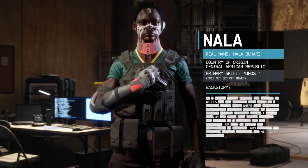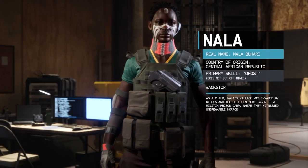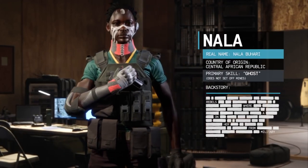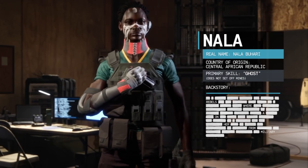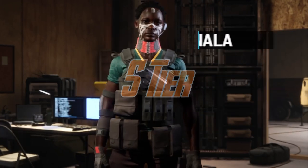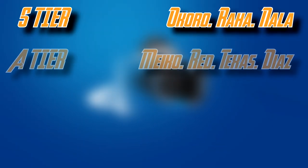Last but not least, we have Nala, equipped with the Ghost skill. Ghost allows her to run past enemy mines without setting them off, making her a great choice for an attacking contractor and a great foil against the Instant Karma perk. Some say Nala isn't as useful because fewer people use mines, but when you stop running Ghost those mines will come back. With Instant Karma still on the rise, Ghost is always worth it. Ghost has saved my ass more times than I can count — Nala is S tier. Combine her with Double Time or Ninja for a great attacking option.